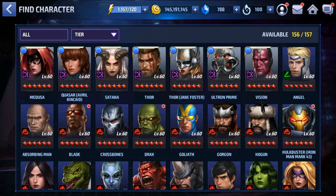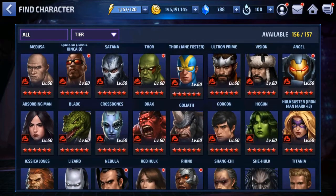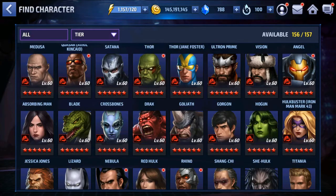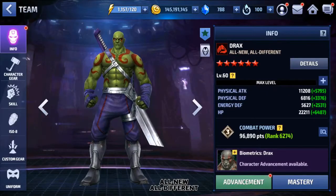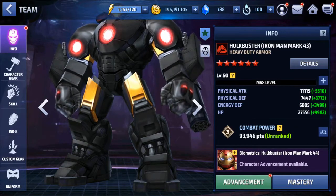So for tier 2, manual tier 2, what we have available: we have Blade, we have Drax - still strong. We have Hulkbuster. If you guys don't pick him now, he's gonna get a tier 2 when Infinity War comes out - that is guaranteed.